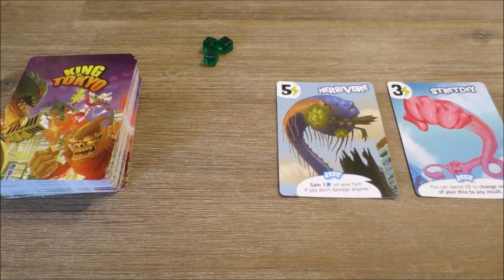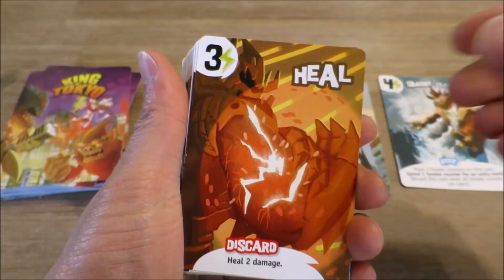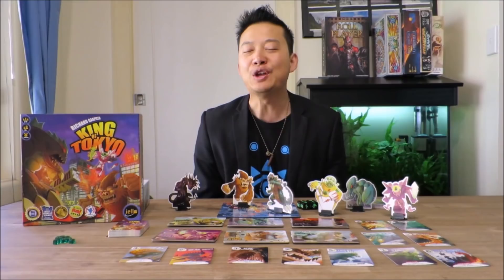These cards provide players with extra scoring abilities, actions, and trigger effects. The player who scores twenty victory points first, or is the last monster standing, wins.